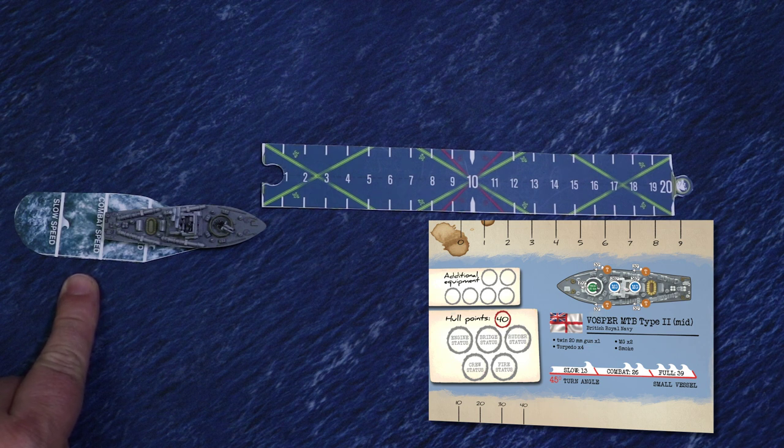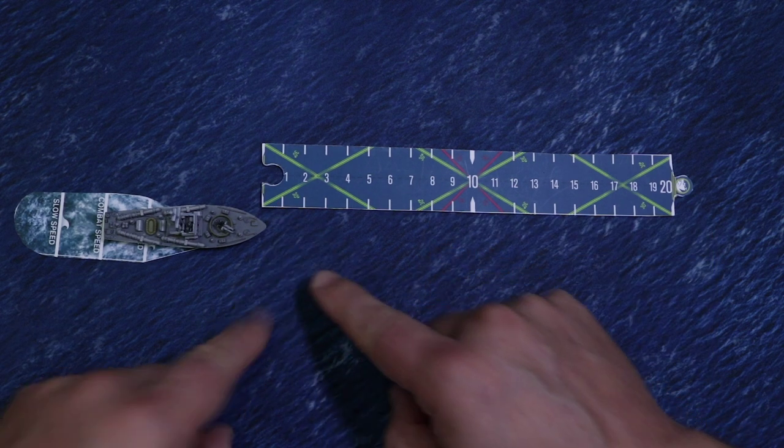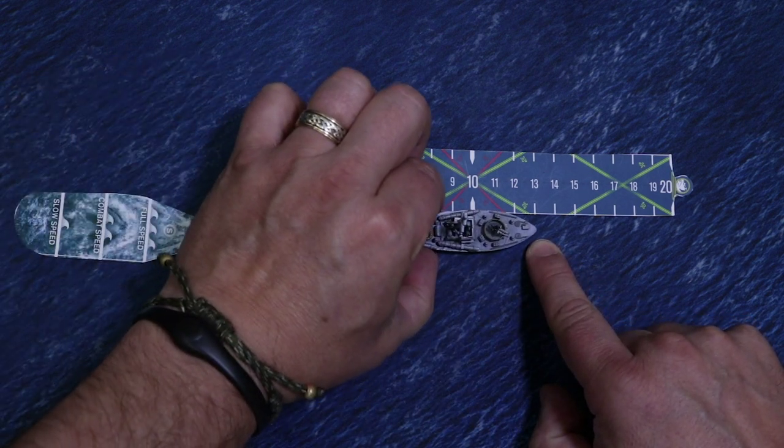I'm going to slow down by one speed to slow speed, which would leave me 13 centimeters of movement. To move, I measure from the bow to my front point 13 centimeters and simply move along the ruler to that point there.